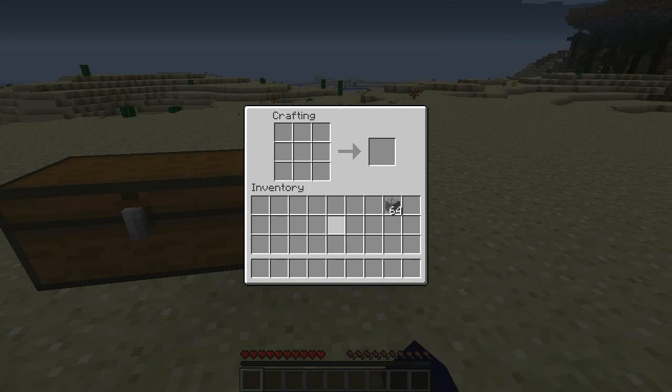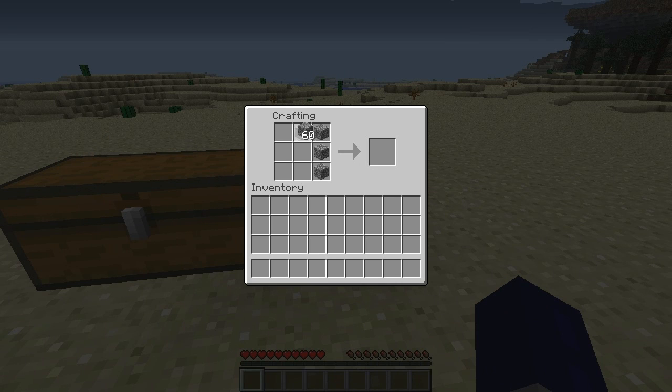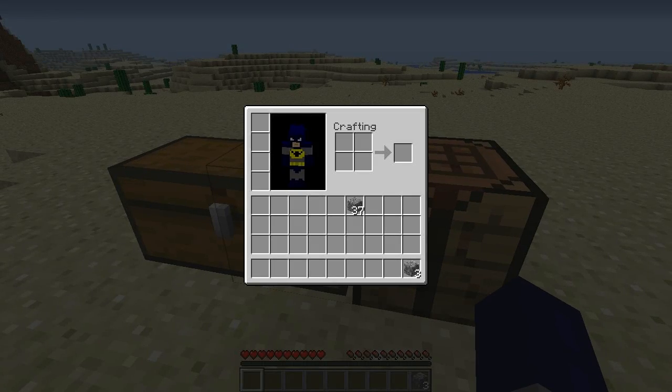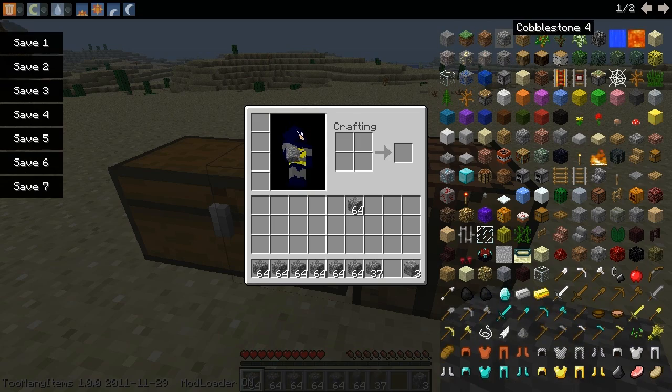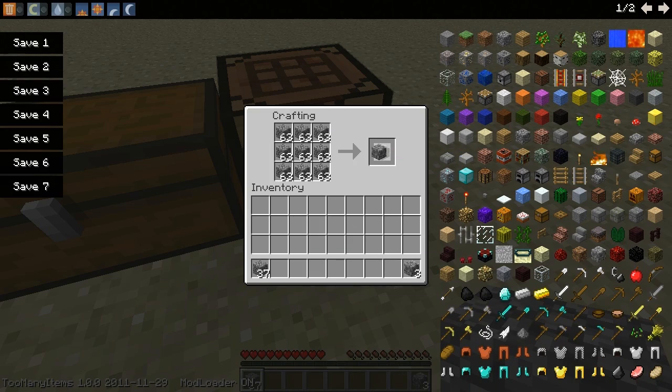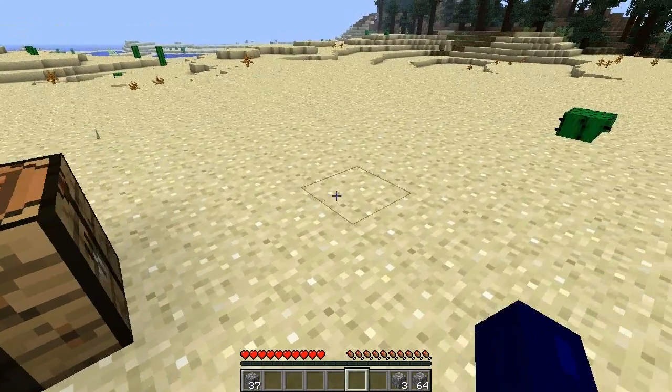To compact one of these and save space, say you have 400 of a block and you really just want to get rid of some of them. We're going to put them in the crafting bench — fill up all nine squares — and this will take your chest storage down in no time. Instead of having nine spots of 64 taken up, you can make one stack of 64, which is much better than nine.